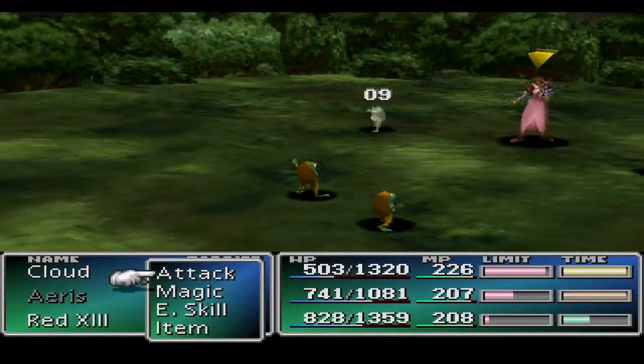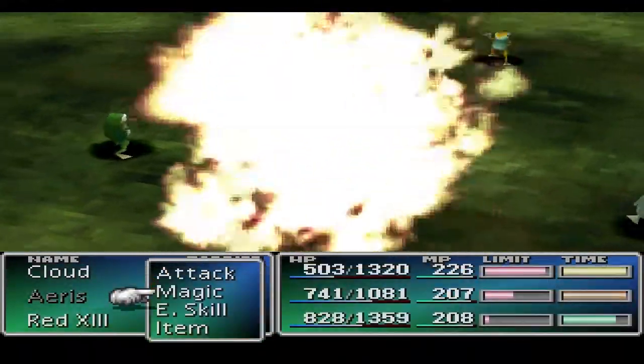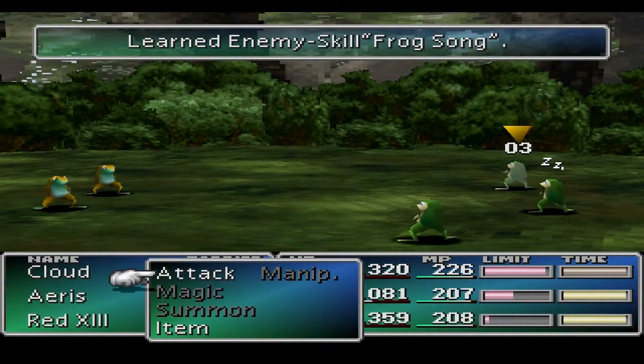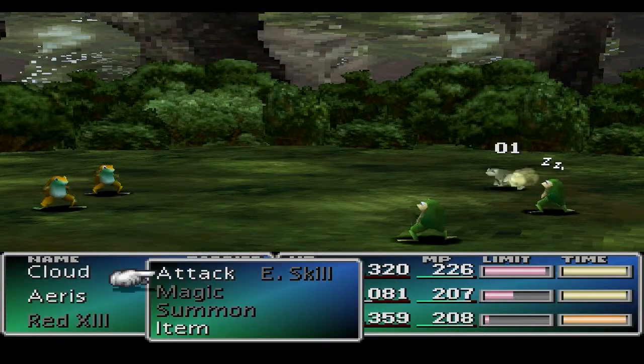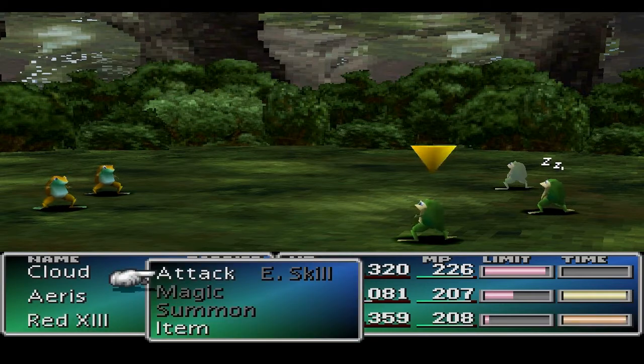There we go. I think it uses it on someone without enemy skill — or not. Yep, there's a new enemy skill for you: Frogsong. What it does is it turns your enemies into frogs, which we're going to use in the Wutai village when we go into a dungeon and fight some giant spiders — that makes them a whole lot easier.